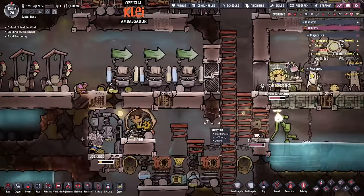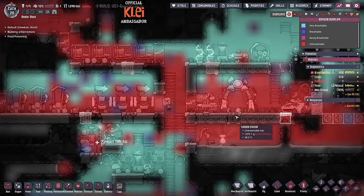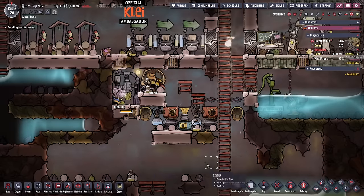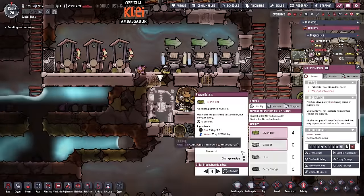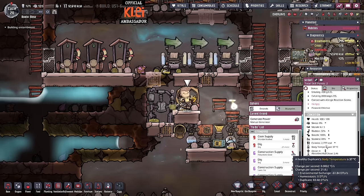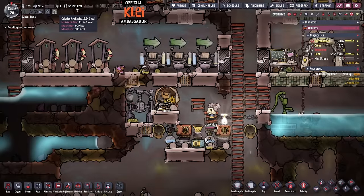Hopefully that just drains the carbon dioxide even further. The good thing is it's building up to this level anyway - and from there we'll be fine. How is the mush bar not keeping up? We are losing calories like crazy - are these guys hungry or something? A thousand a cycle.